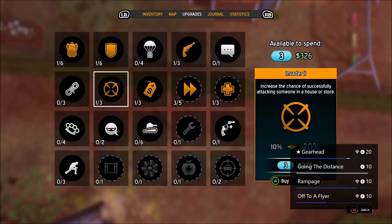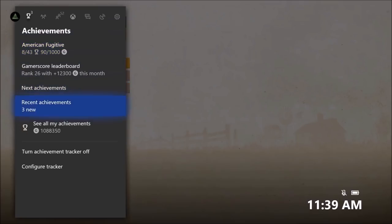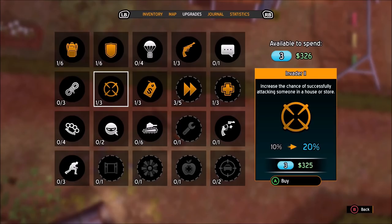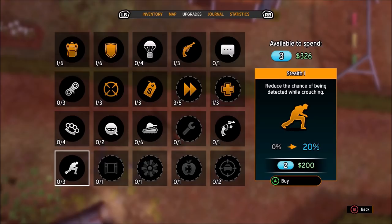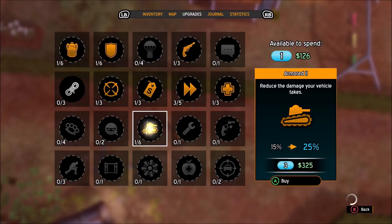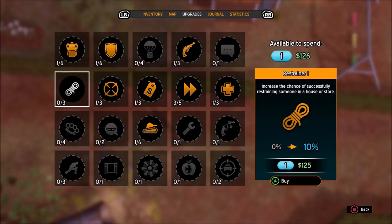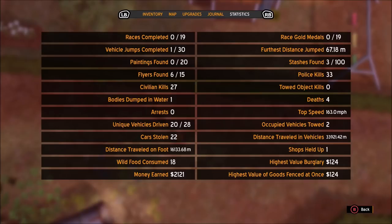You get upgrades as well — you spend money and need upgrade points. I've got three points to spend. Options include: increase melee damage, reduce detection chance while crouching, reduce vehicle damage, and increase the chance of restraining someone in a house or store. Your stats screen shows how many collectibles you have of each type, which is great for tracking achievements.